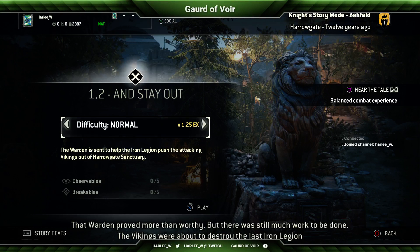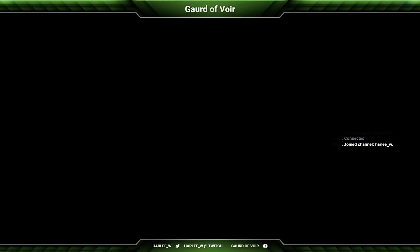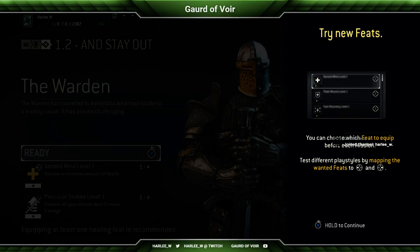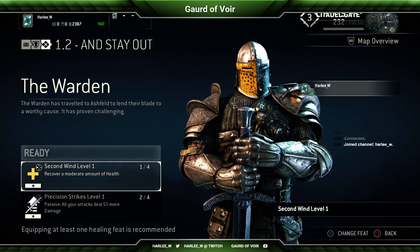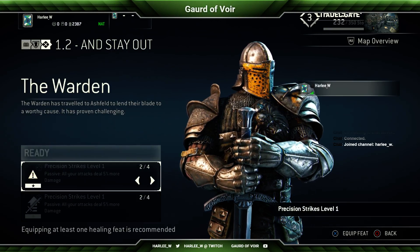That Warden proved more than worthy, but there was still much work to be done. The Vikings were about to destroy the last Iron Legion sanctuary in Ashfeld. My Blackstone Legion would save them. In case you didn't get to watch the last episode, I want to show you a bit of what was basically going on.